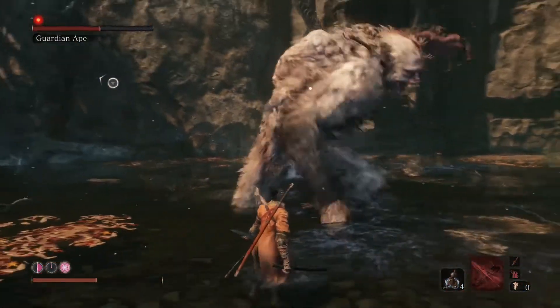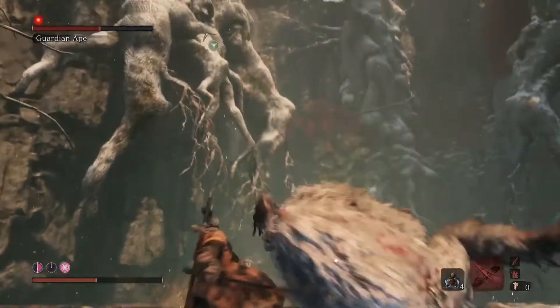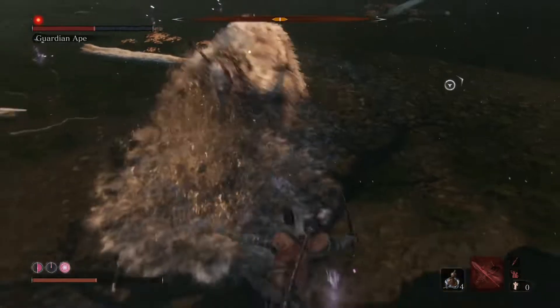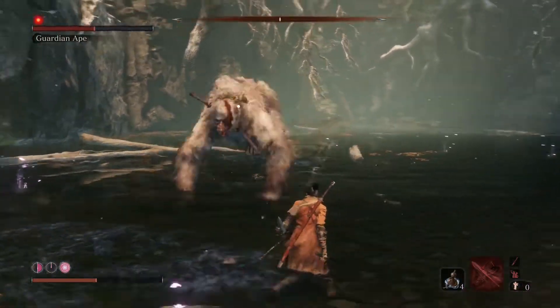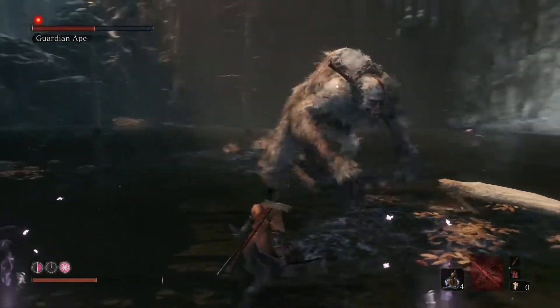I'm hoping he's gonna jump in the air again and try to body slam me. There we go - if you just keep out of range he'll roll towards you. Make sure you're not in front of him when he lands because he will grab you and destroy you, so dodge dodge.